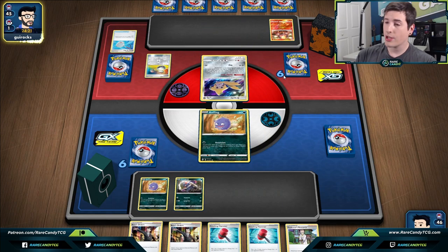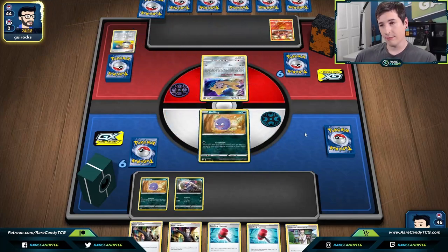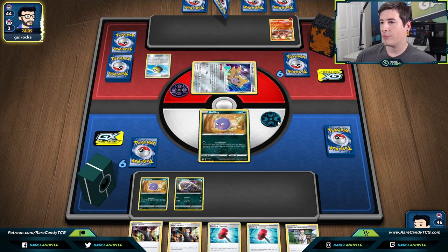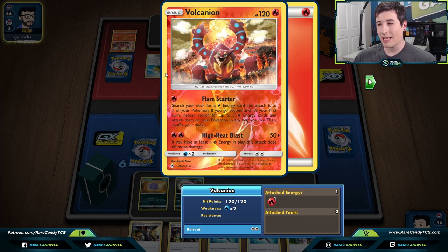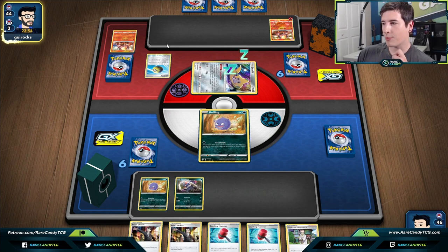It looks like they're going to burn their Switches early, which is actually really good for us because that means they'll have fewer to use in the late game once we start getting poison damage in. Next turn we're really looking for Wheezing and Toxic Croak because Volcarona has 120 HP — if we get the poison off, that's six damage counters, then another six coming back into our turn.